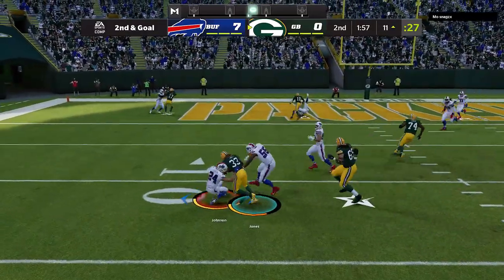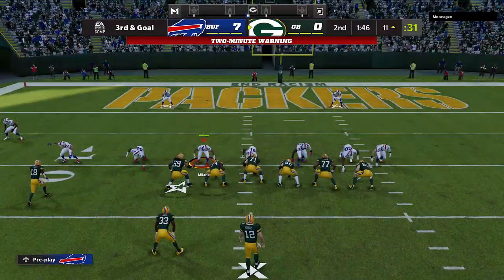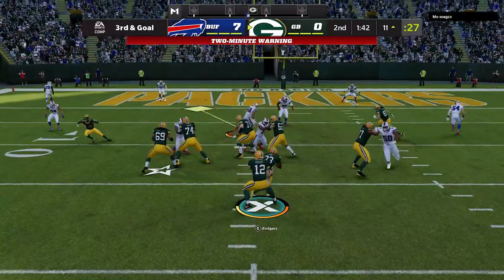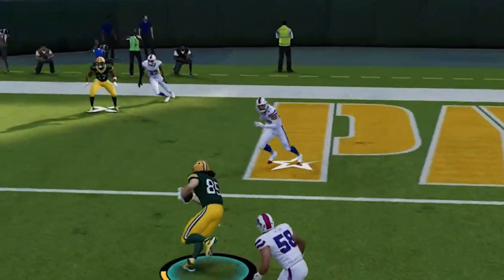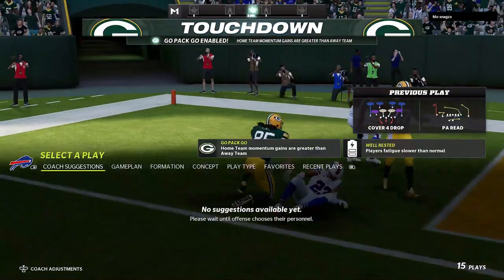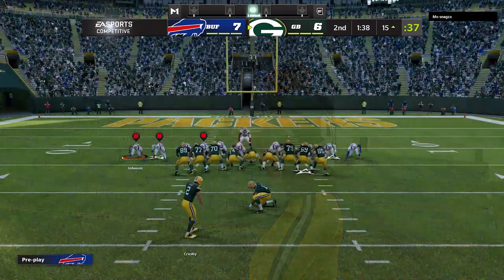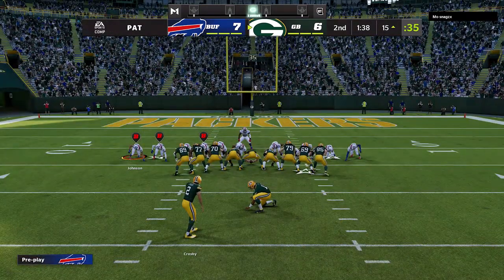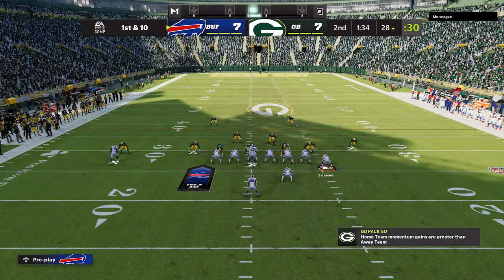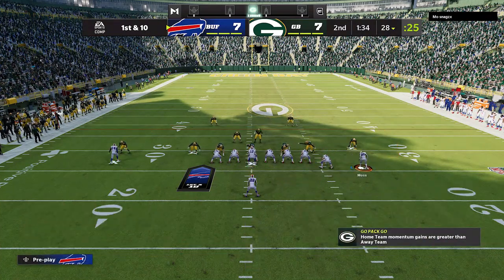Where defense gets easiest is inside the red zone. I'm perfectly comfortable letting people get down the field because once you get inside the ten, inside the twenty, the back of the end zone is really the best defender on the entire field. You can see my user is just a little bit late — pretty much every pass he completed my user was in the area, so it's not hard to figure out that this guy likes to throw over the middle.